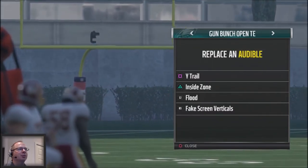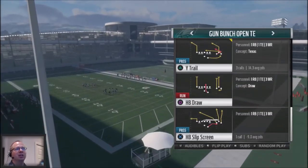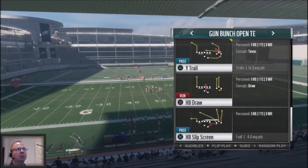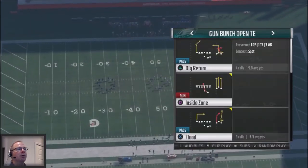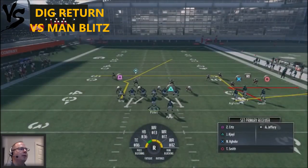We're going to take a look at the following plays. Our base play is going to be the Dig Return. Our audibles are Y Trail, Flood, and Fake Screen Verticals. The route combinations will allow you to go deep and stretch the ball wide — it's a good formation when you need a long conversion or want to pop your opponent for big yards. We're going to run this against random man defenses.